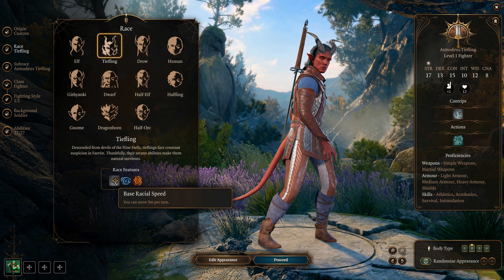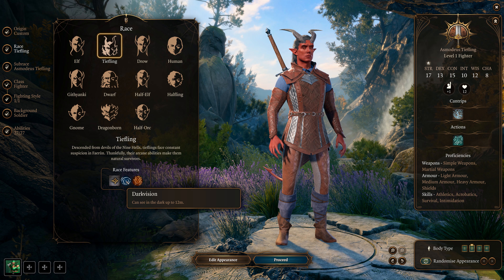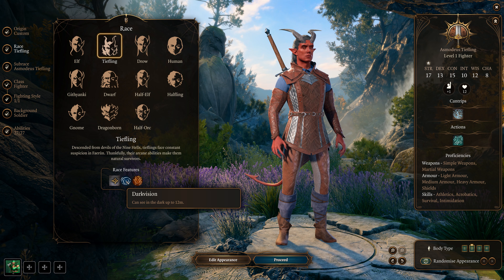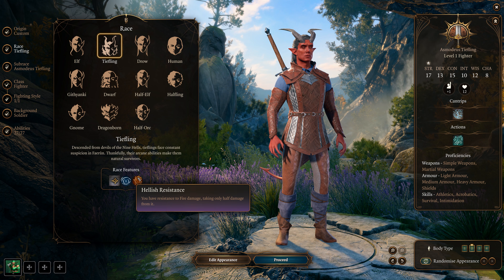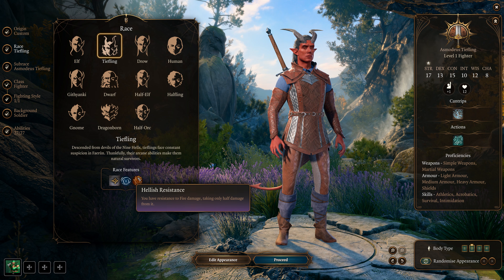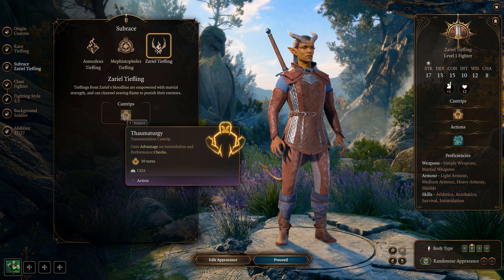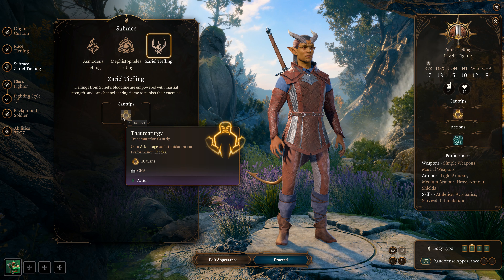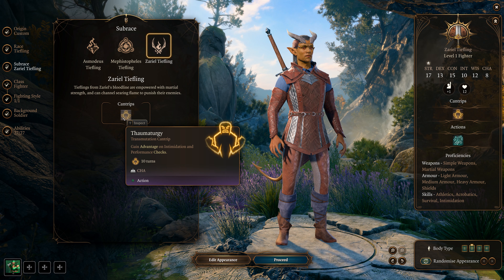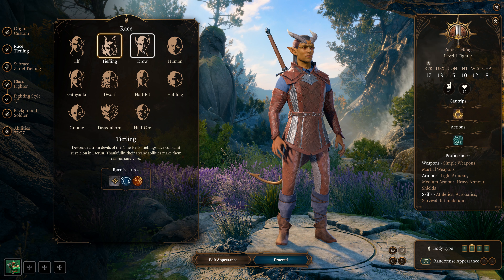Tieflings have a 9-meter base movement speed, and dark vision up to 12 meters — seeing in the dark is always good. They take half fire damage and have resistance to fire. Tieflings also get level-zero spells, advantages on performance and intimidation checks — a little edge you'll want. One of their innate spells you can't use with fists, but the other one you can.